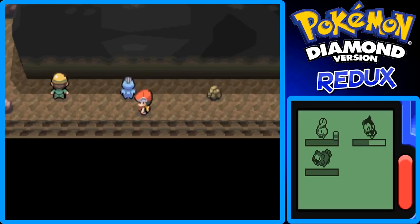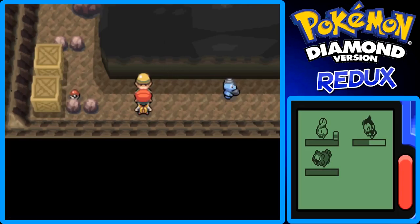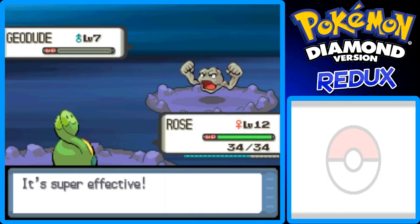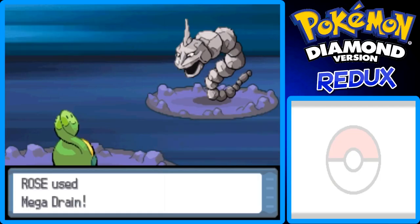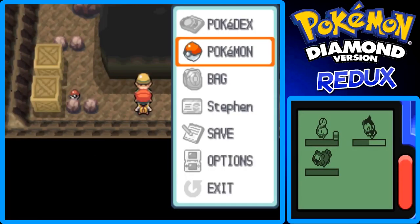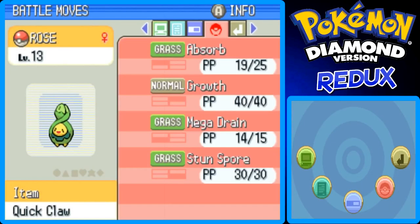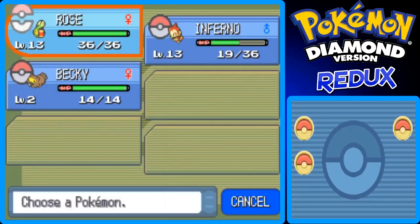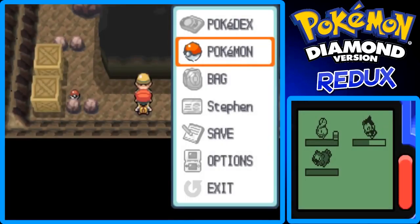Just a quick battle on my break. In that battle, Rose my Budew learned Mega Drain at level 13, which is a really great move — way better than Absorb, but I'll still keep Absorb at this point. I want to rearrange her moves now so Mega Drain goes first, then Absorb and Growl. I want it organized for the bottom screen when I select moves in battle. His moves can just stay the same.